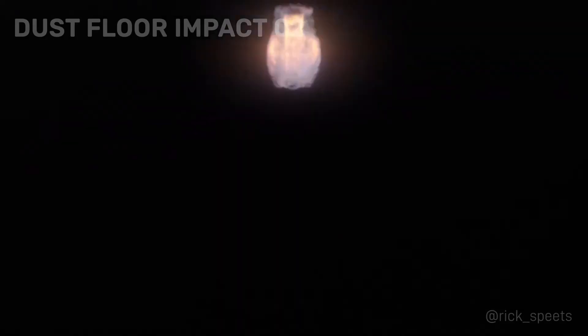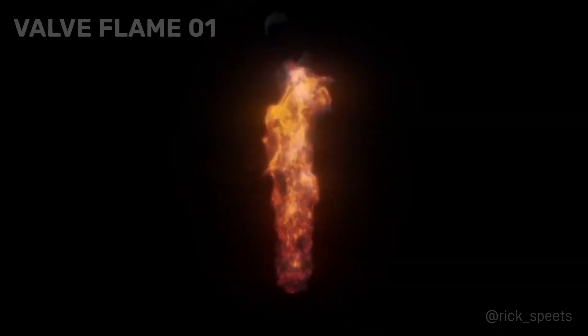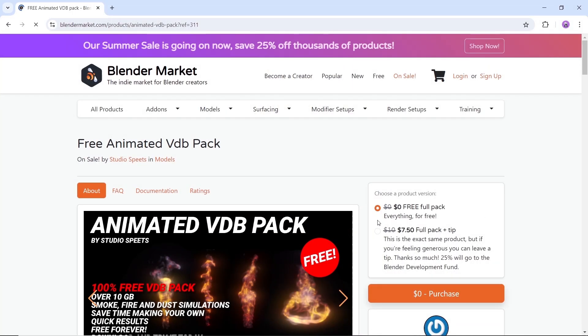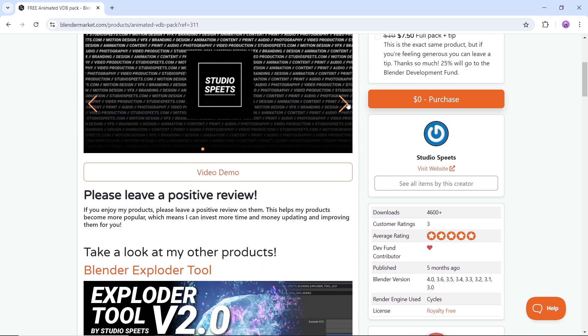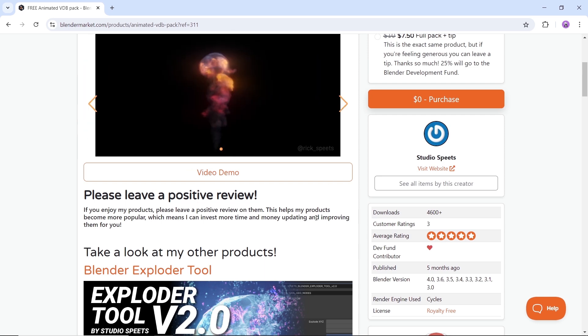Coming at number 6, we have a pack of free animated VDB Blender files. So if you're looking for smoke or fire simulations, this one can help you do the job easily. Available on the market via the link in the description, and you can see all the file sizes down there. It also runs on Blender 3 and above with Cycles render engine, so if you're into that, get it and burn it down.